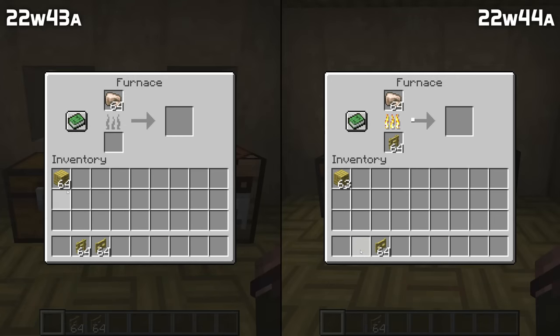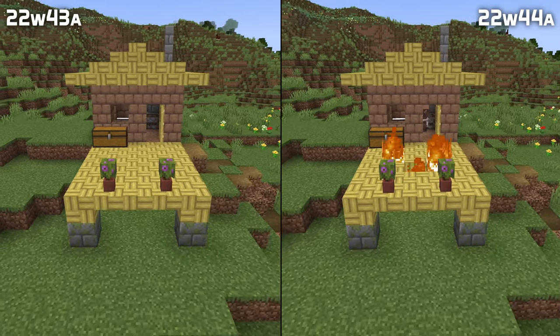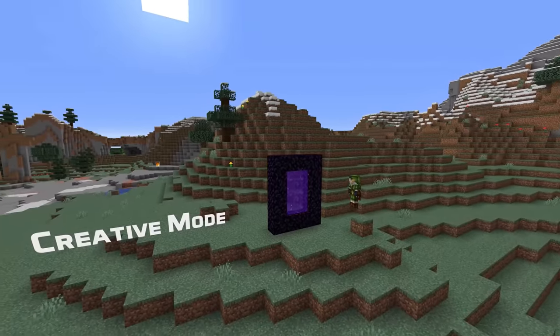Bamboo mosaic can now be used as furnace fuel, and some of the bamboo mosaic blocks that were not flammable before now are. And bamboo fence gates now have an underside properly.